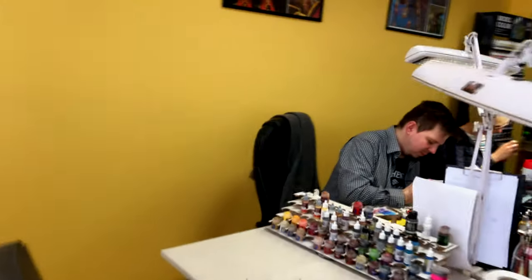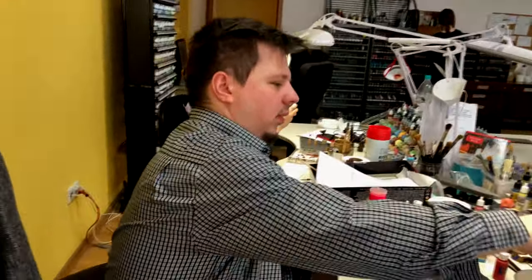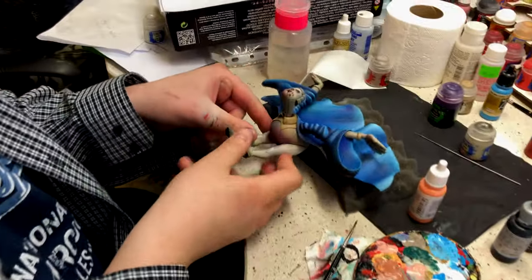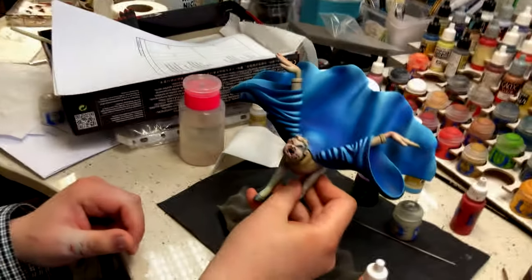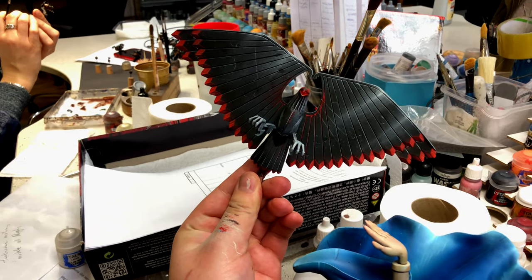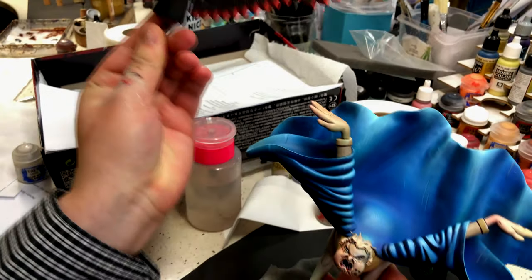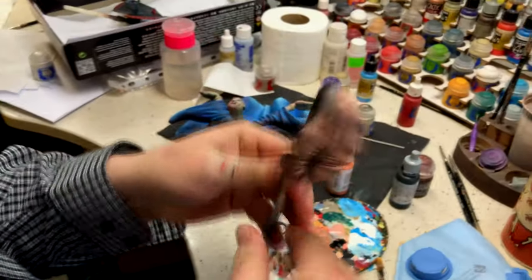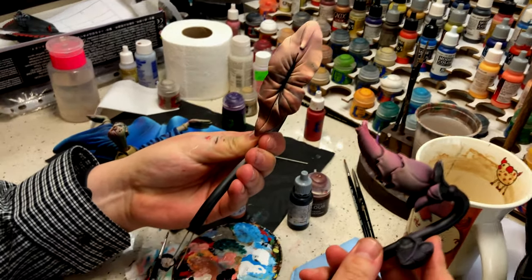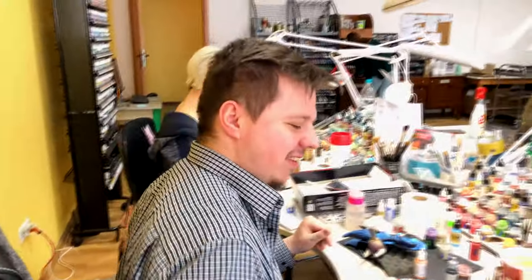Hey Matei. What are you doing today? I'm painting some Pink Floyd figures from The Wall. You guys probably remember it from last week — it was in assembly, and now they are in very sure hands being painted. We're making progress. I've also got some beautiful flowers as well. Thank you. You're welcome. Thank you, Matei.